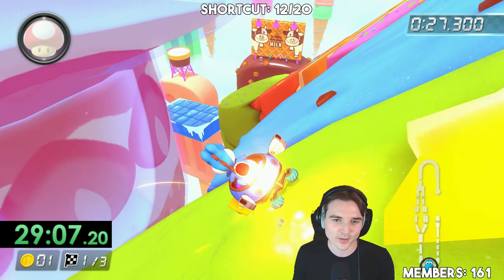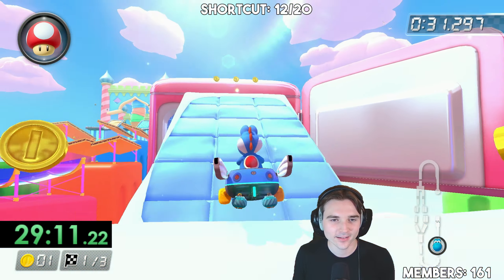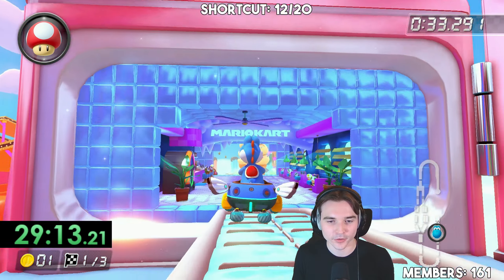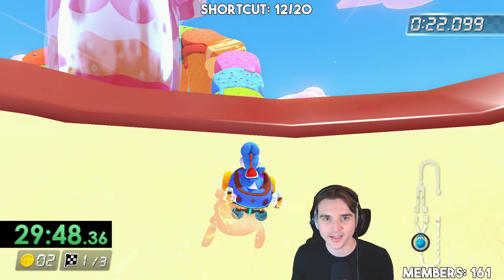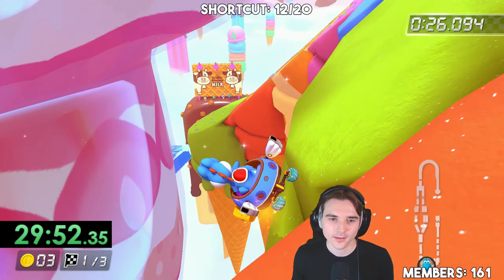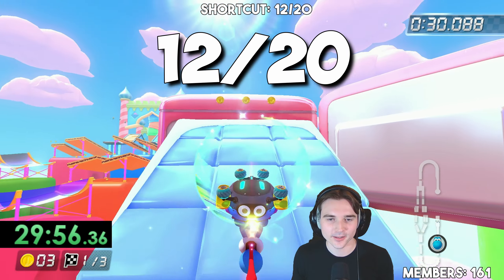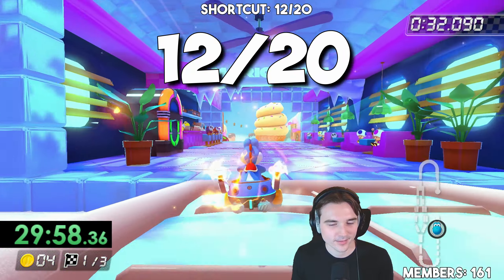Attempt number one — I already messed it up, I was too busy talking. You basically go on the orange ice cream scoop and do that, but that doesn't count because you can do a shroomless. Attempt number two — going to hold the mini turbo, we're gonna release it early, hold back. We did it, just like that. Bang bang.